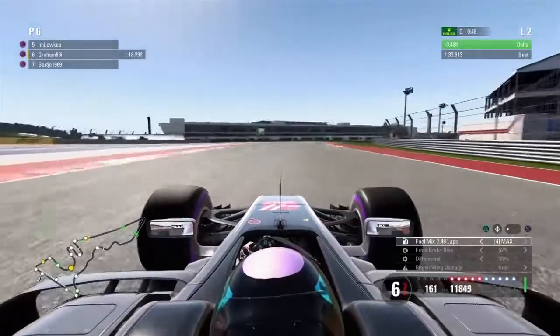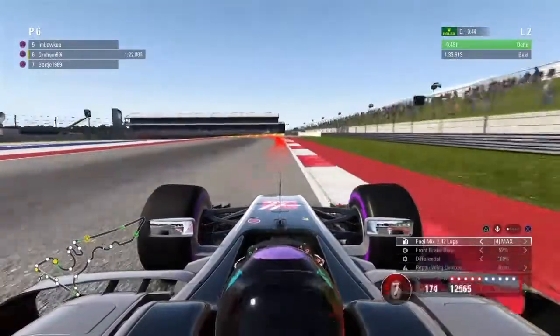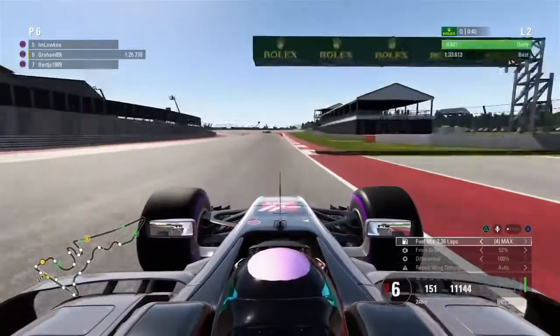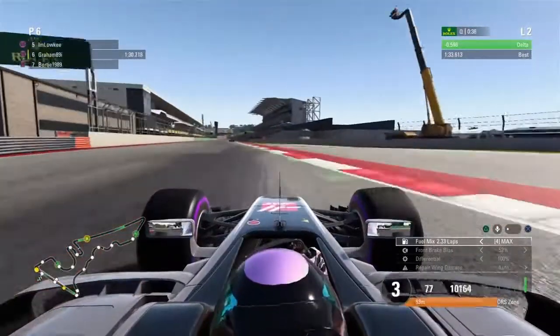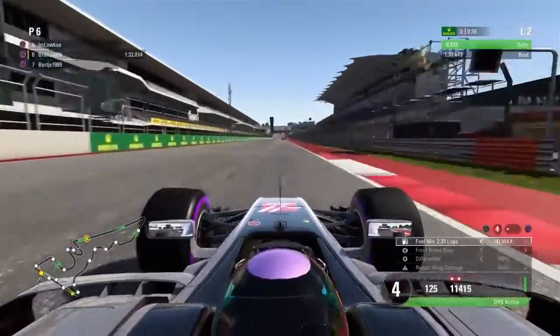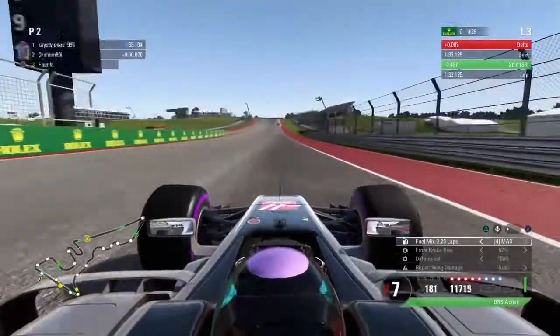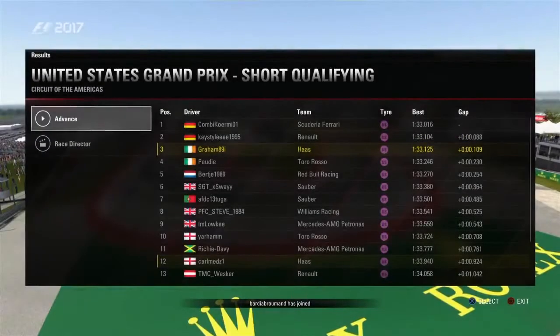I like to stick as tight as I can to this section here. Triple right-hander, turn 18. You could clip more than what I did there. And then the same for turn 20. DRS. And I missed out on provisional pole by two hundredths of a second — I eventually fell down to third. Good lap, not too bad at all.